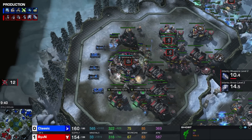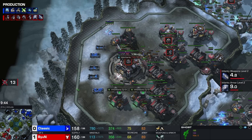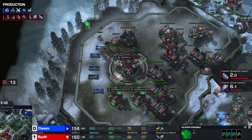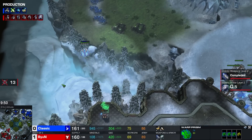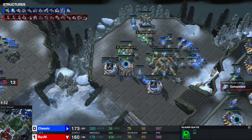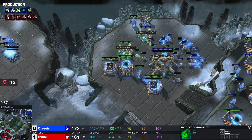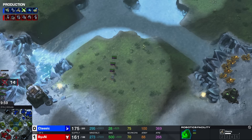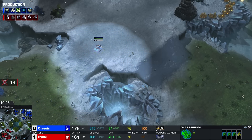That's a lot of supply being tied up in the main base to chase this single Prism. Classic microing like an absolute machine over there. He has 10 Gateways, double Robos, and is getting double upgrades as well behind this. So it's setting up for a very, very solid late stage of the mid game.